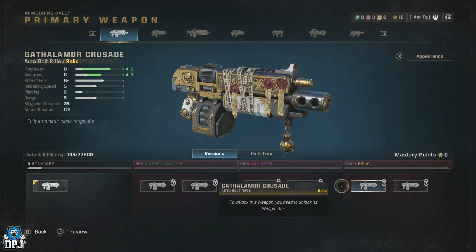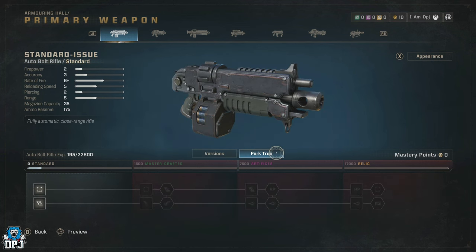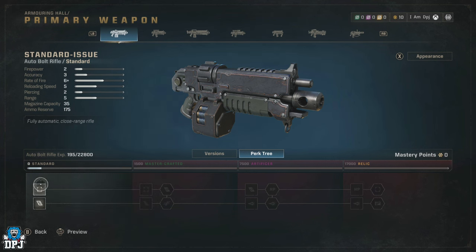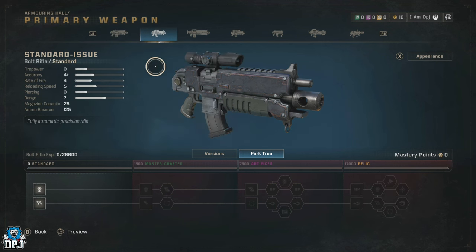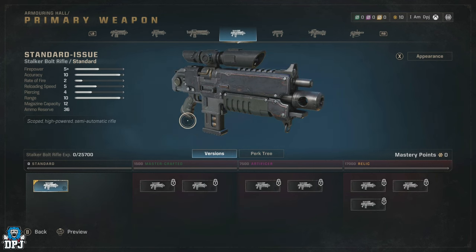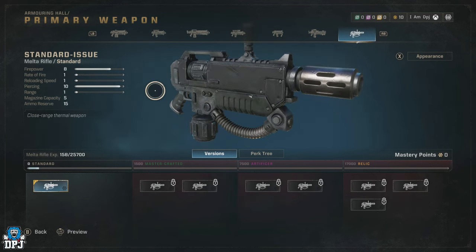Under the perk tree of each weapon, you also need mastery points. These are earned by using said weapon and earning XP on it. There's then a separate set of perks you can apply to your weapon which require those mastery points. So there's a lot going on in order to max out a weapon — it's not just about your class leveling. There's plenty of leveling to do, and this system applies across all weapons and all classes in the game.